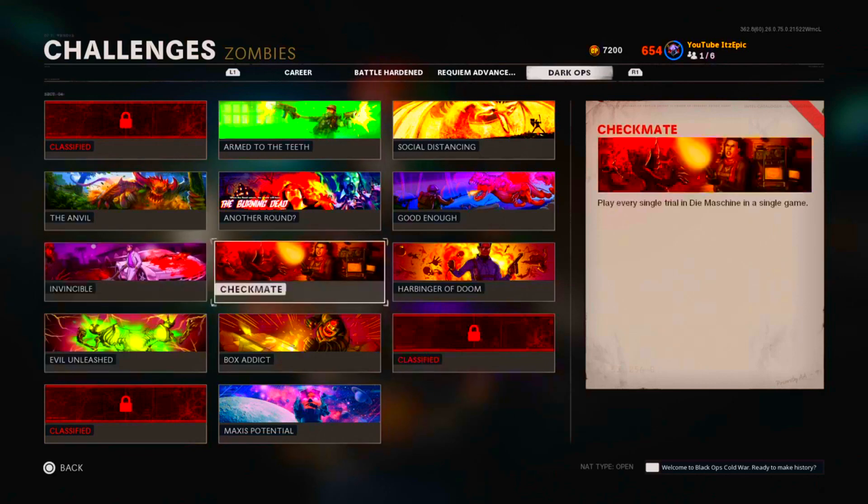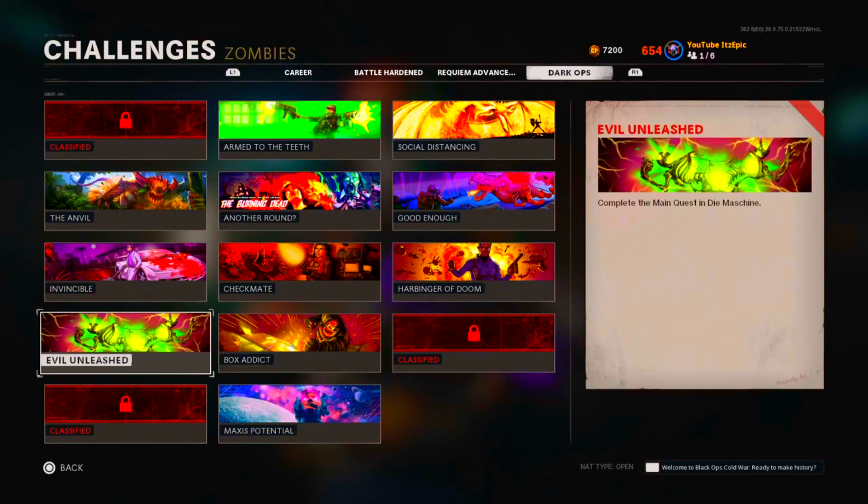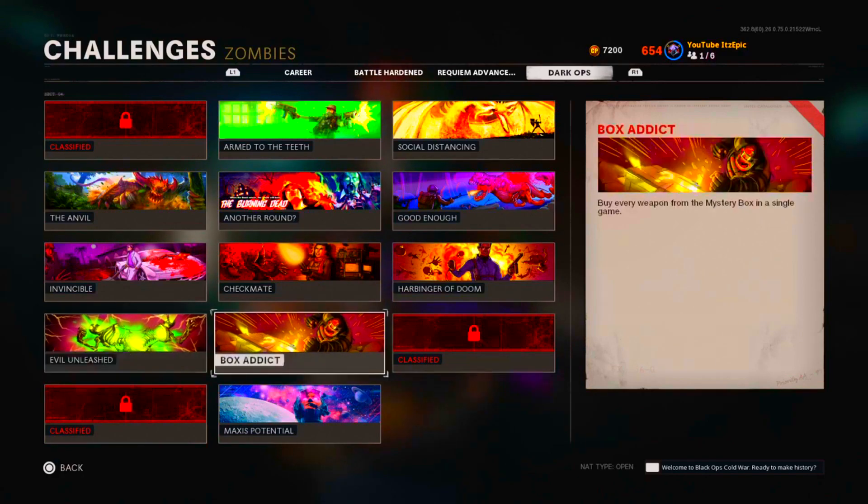Playing every single Die Machine trial in one game is really easy — you can do that naturally. For killing 50 enemies with a single support, I recommend using the attack chopper or the war machine — just pile up a bunch of zombies and you'll get it done. For the main easter egg in Die Machine, I had one person in my game use the god mode glitch and we did the easter egg and got it done.